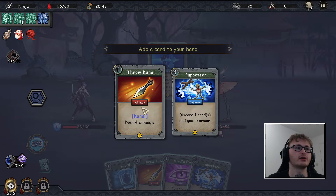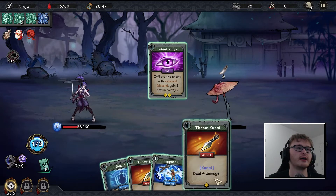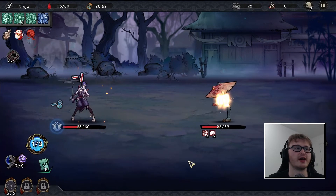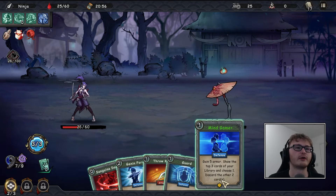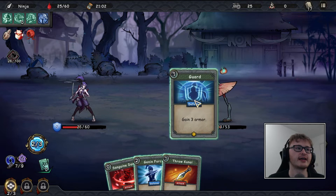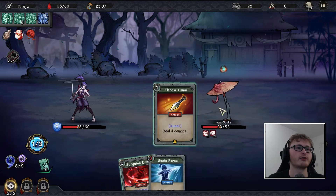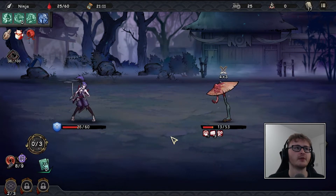Let's Mind Game into a kunai, then Mind's Eye, throw knife, throw knife, puppeteer — we take one damage but that puts us to 25 health, so if we get enough talent points we'll get the buff. Then Mind Game again even with an empty hand, gain three armor — I'm trying to build up to nine out of nine for the boss fight. Throw kunai and a wakizashi hit for six — not too bad.